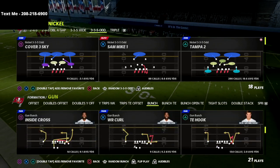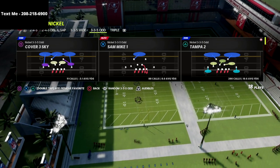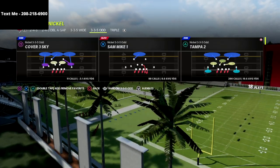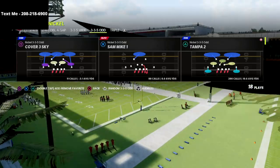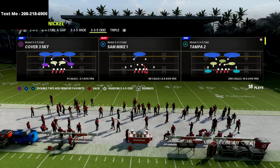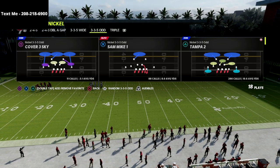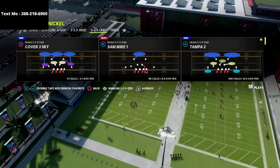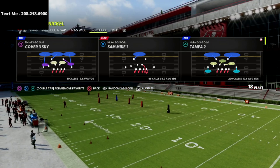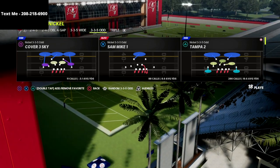I wanted to go over a base coverage defense that is actually really good pressure. If they're sending five out, this is going to cause them to at least have to block their running back. The only way they can pick up this blitz is by blocking their running back. This is my favorite way to start a game. I can't set zone drops in practice mode, but I would put my flats on 30 yards, my curl flats on five yards, and my hook curls on default for this specific defense.